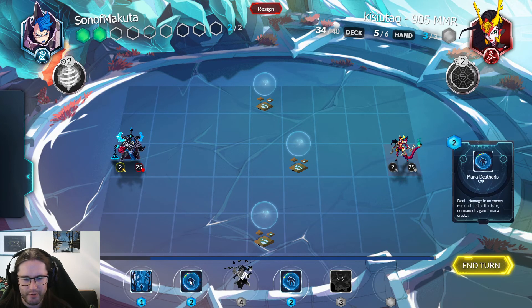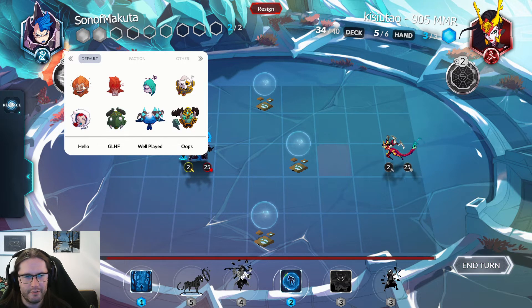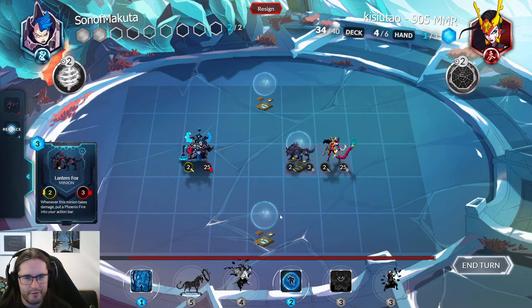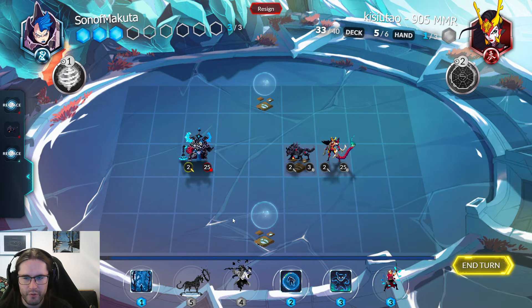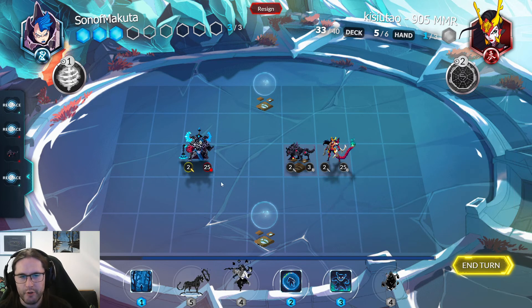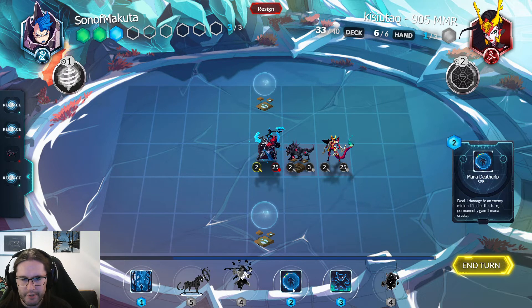I'll keep this because it's ramp. Hopefully they give me some type of turn one play. I'll just mulligan the expensive cards — this looks fine. If I can find a Malicious Wisp to go with the Aspect, that'd be sweet. Okay, double mana Death Grip is a heavy commitment — oh, this sucks. No two-drop, no Sojourner — where's the crying emoji? Give me like a Blood Tear Alchemist or something.